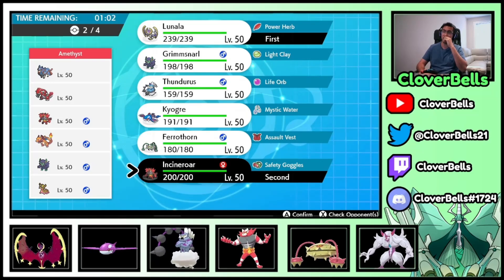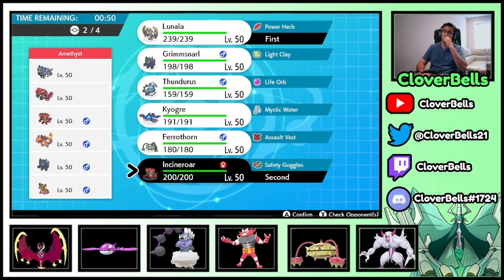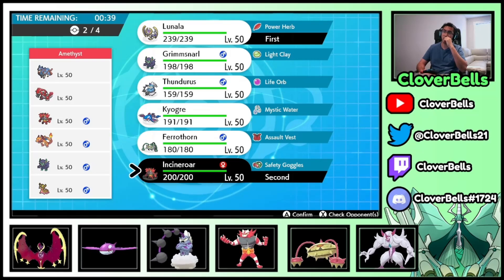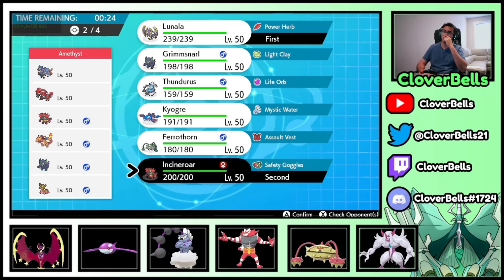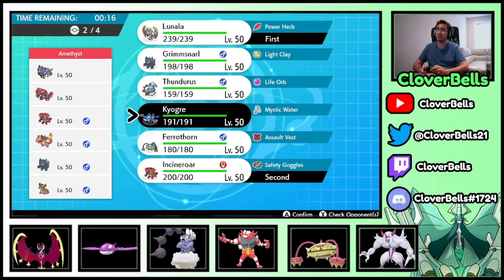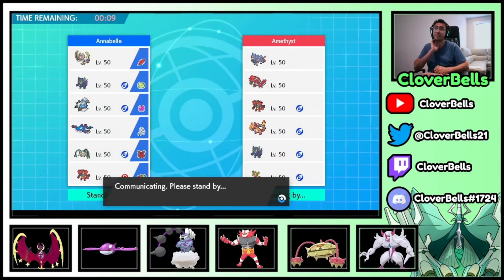Thundurus would actually be very oppressive for him. Like if it's Thundurus-Kyogre... I have a slow Ogre. He's got Zard. I don't want to do this if he leads Grimmsnarl. I think he has to bring Zacian too. We're trying to set up Trick Room and then bring Kyogre and Ferrothorn in the back. That's how I'm going to do it. I was really banking on bringing Thundurus, but this will be a game.